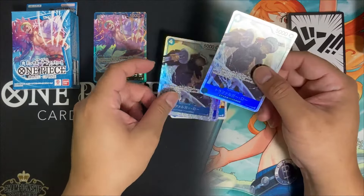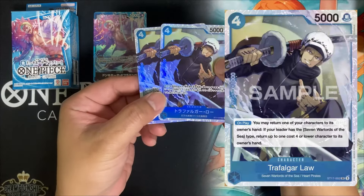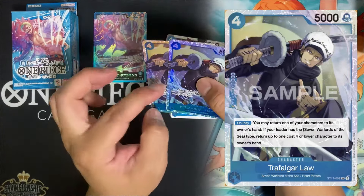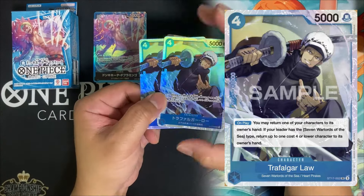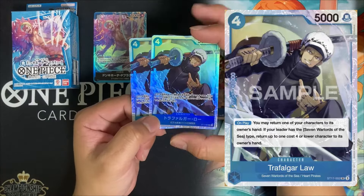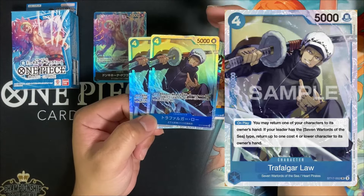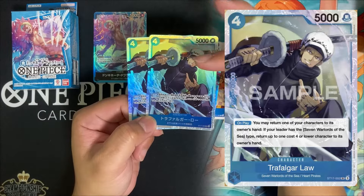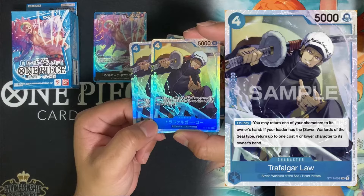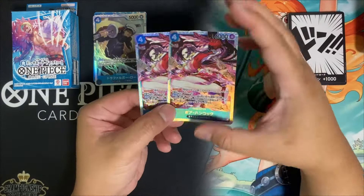Let's quickly look at the new cards. We have the first SR — two copies of Trafalgar Law, 5000 power with a 1k counter. The ability is that on play, you may return one of your characters to your hand, and if your leader has a 7 Warlords of the Sea type, you get to return up to one cost-four-or-lower character to its owner's hand.